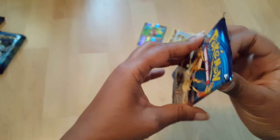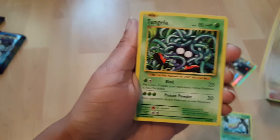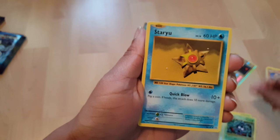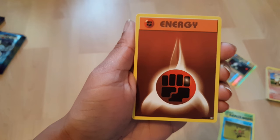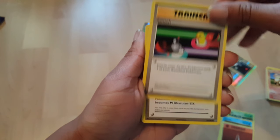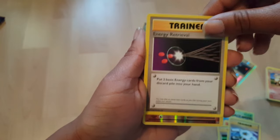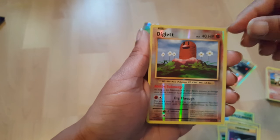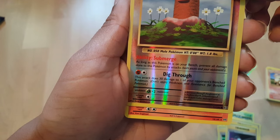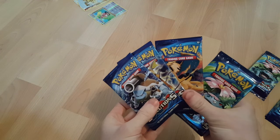Charizard! Weedle, Raticate, Tangela, Staryu, Psychic Energy, Switch, Blastoise Spirit Link, Energy Retrieval, and Diglett — that's the card you saw earlier. No special. And an Arcanine. That's it for me — I got my four.